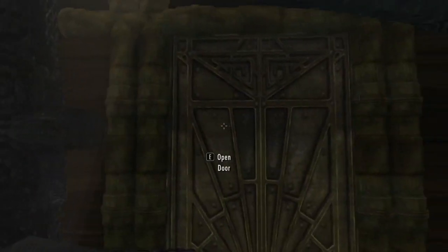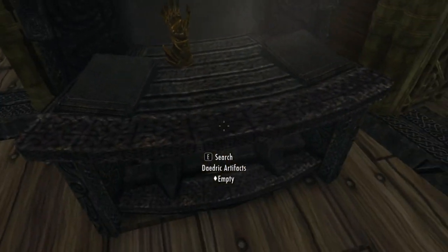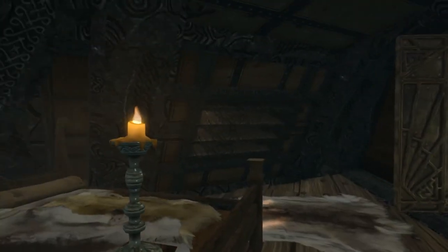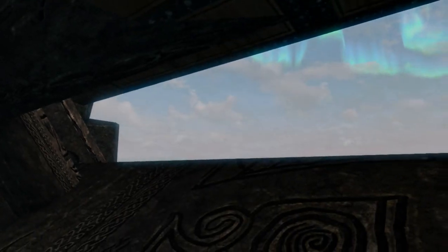This is a very solid player house, I like this. Daedric artifacts — that's actually pretty cool, I like that a lot. Nice little player bed. Jewelry box. All the storage containers you could ever need. Ooh, you can look outside too — that's pretty nice.